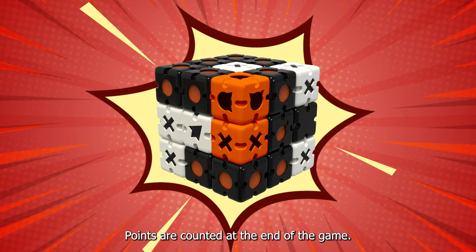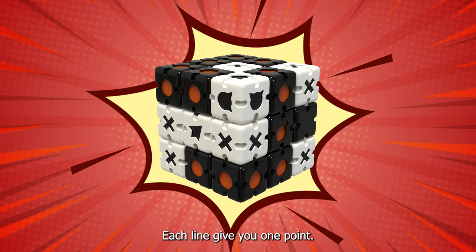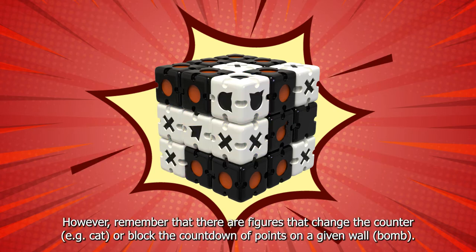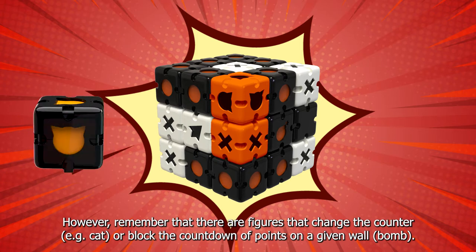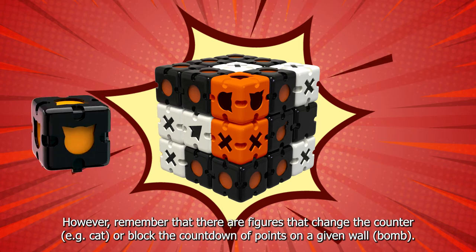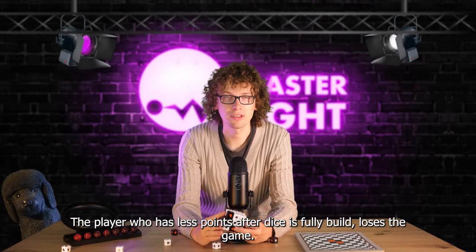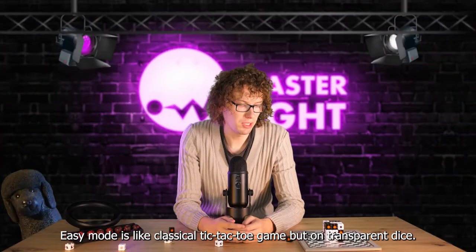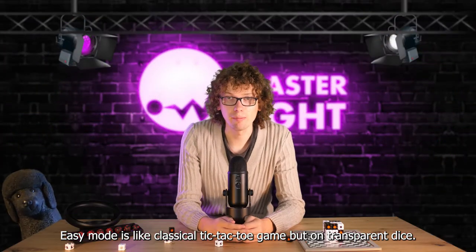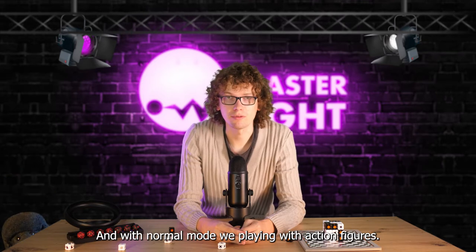Points are counted at the end of the game and each line gives you one point. Remember that there are action figures that change the counter — for example, they can cut or block the count of points on a given wall. The player who has fewer points when the cube is fully built loses the game. Easy mode is like classical Tic-Tac-Toe but on transparent dice, and in normal mode we play with action figures.